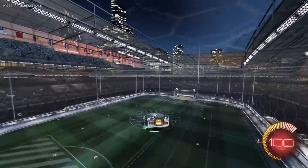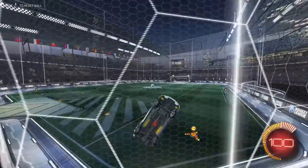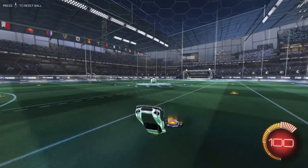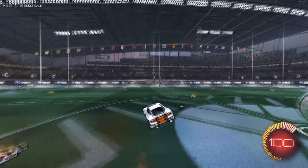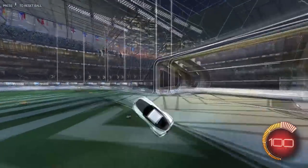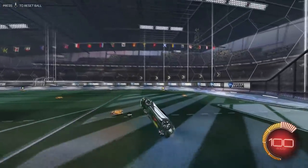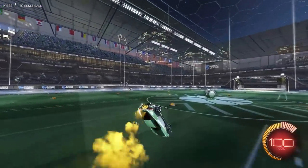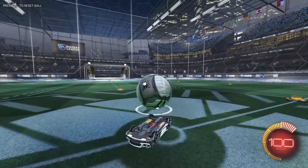Now to number 1. I was torn between putting number 1 and number 2 — I wanted to put boost management and fluttering at number 1, but number 1 has to be wave dashing, because they go hand in hand as well. With wave dashing, you can recover off walls, use them as a kickoff, use them as pinches when the ball's near the wall, use it as shots, use it as dribbling, use it for flicks — it has unbelievable versatility.